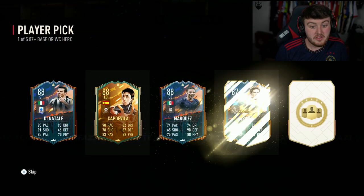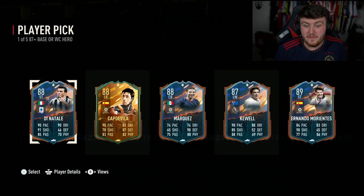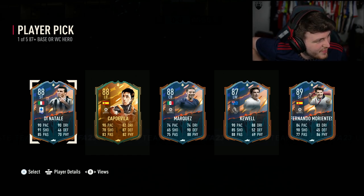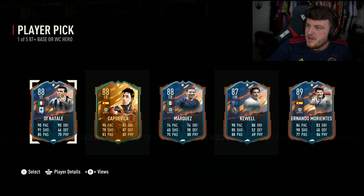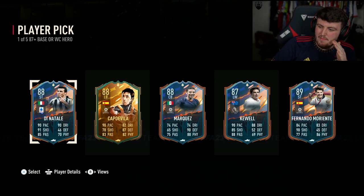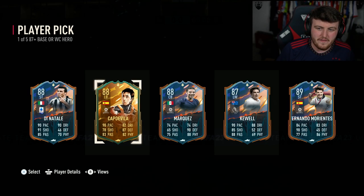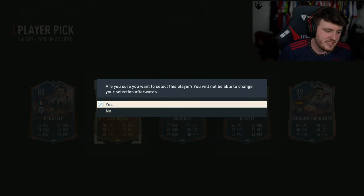Come on EA! Di Natale is not bad. World Cup Cap de Villa is also very good. We've got a choice on our hands right now. Cap de Villa is class - one of the better left backs in the game. Di Natale is also class, but I feel like Di Natale might be lagging behind a little bit. 800k for Cap de Villa, Di Natale is currently going for about 250. I'm going to go Cap de Villa based on value.